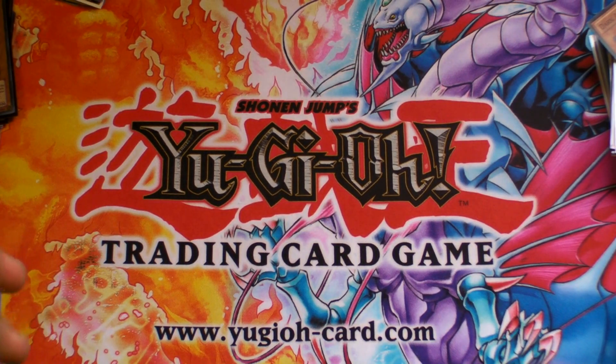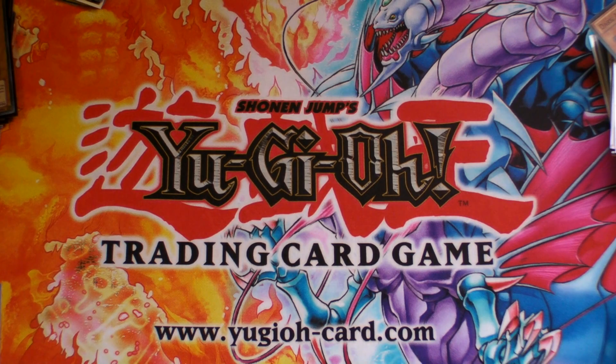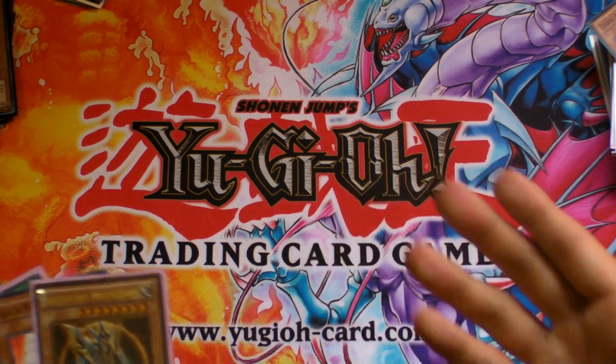Hey, what's up guys? Welcome to episode number 7 of Get Better at Yu-Gi-Oh!, and today we are going to be talking about bluffing. You're going to be able to set cards or make plays that will seem strange, but you're doing it because you want to fool your opponent — making them think that you have cards that you don't actually have. So let's go over a few examples, starting with a simple bluff.